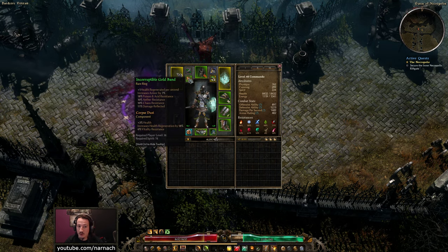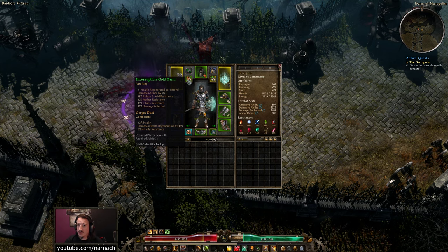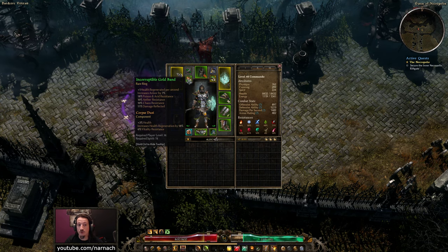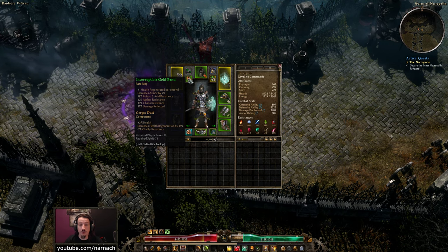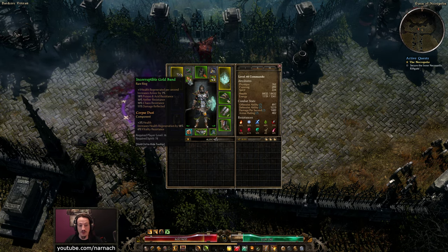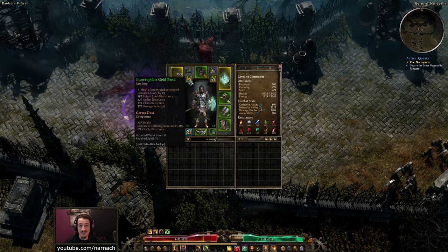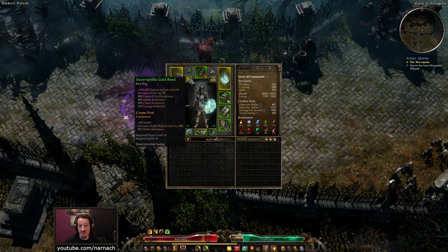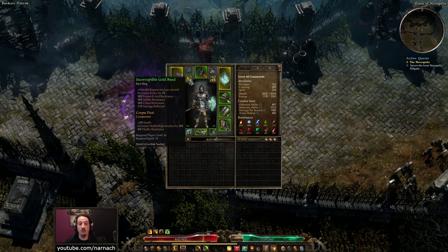Next up, a ring. A whole bunch of resistances and some damage reflection — that's the important bit. Aether and Chaos resistance are really hard to come by, so if you find decent items that offer it, it's almost a no-brainer to slot them. This is in fact our only source of Aether and Chaos resistance right now, which might pose a problem. As I always tend to do, I put Corpse Dust into it — it boosts our health, our health regen, and gives us a little bit of Vitality resistance.